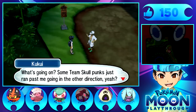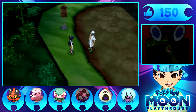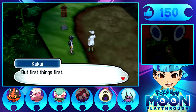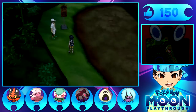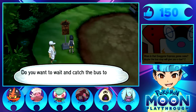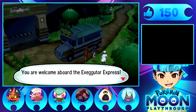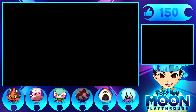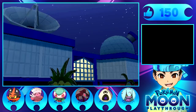Some Team Skull punks just ran past me going in the other direction. Kukui says 'I wish they'd just challenged the League instead' - ooh, the League! 'Oh you'll find out soon enough.' So you can't just bring it up and not tell me what they should challenge. I hate you, Kukui. You playa. Do I want to catch something? Wait - was that Hokulani? Mount Lanakila! Where's Mount Lanakila? That's what I want to know.